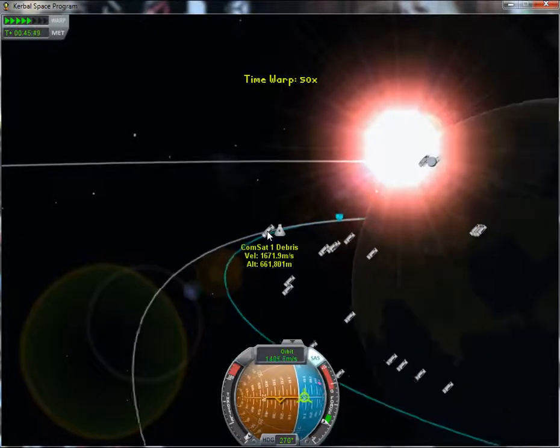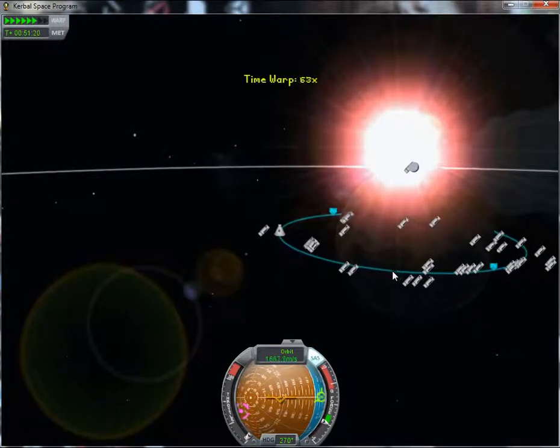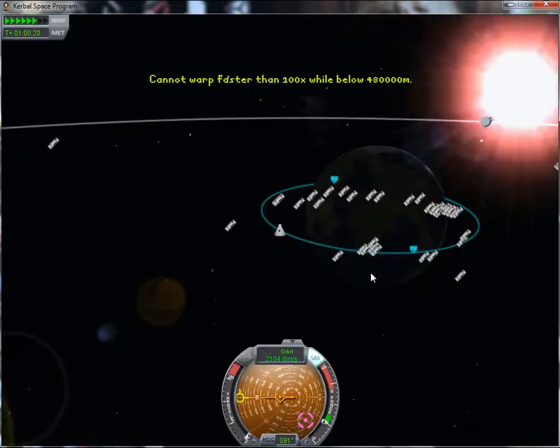And there's our satellite in a nice high stable orbit. Now we'll wait for the periapsis, bring the other side of our orbit down, and then we'll aim for our landing.